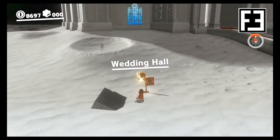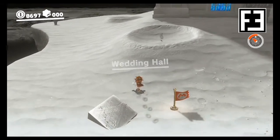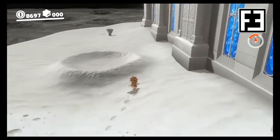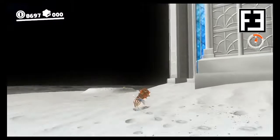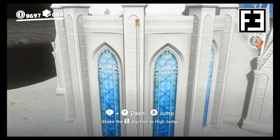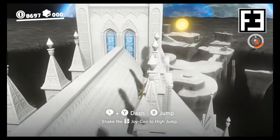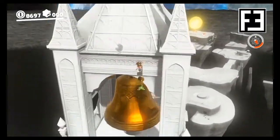In the Moon Kingdom, we'll start from the Wedding Hall Checkpoint. From there, we'll head straight behind the building, then make a right where there'll be a frog waiting for us in a crater. Take control of the frog and utilize its superior jumping ability to make your way up to the top of the Church Bell Tower. It's there where Peach will be waiting.